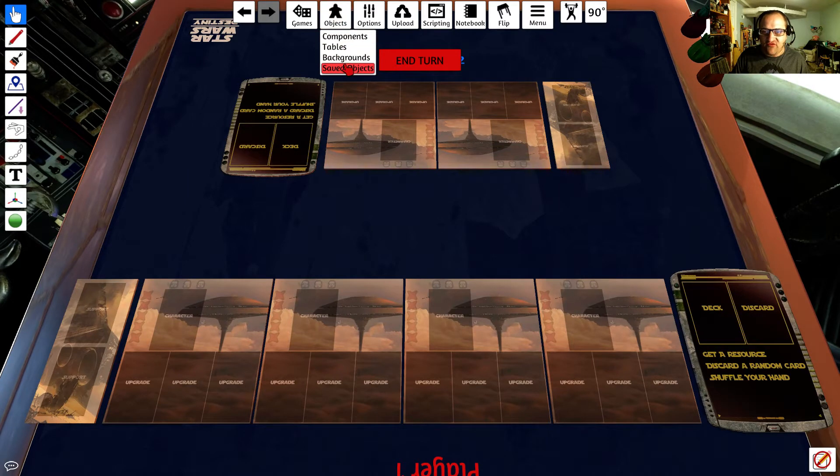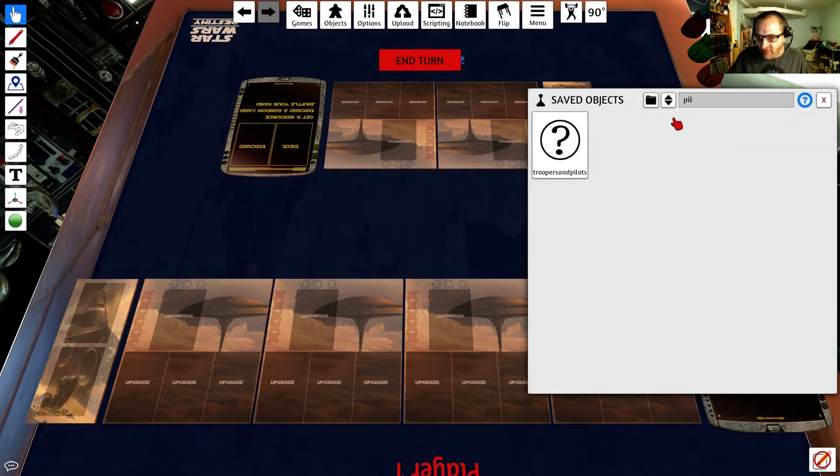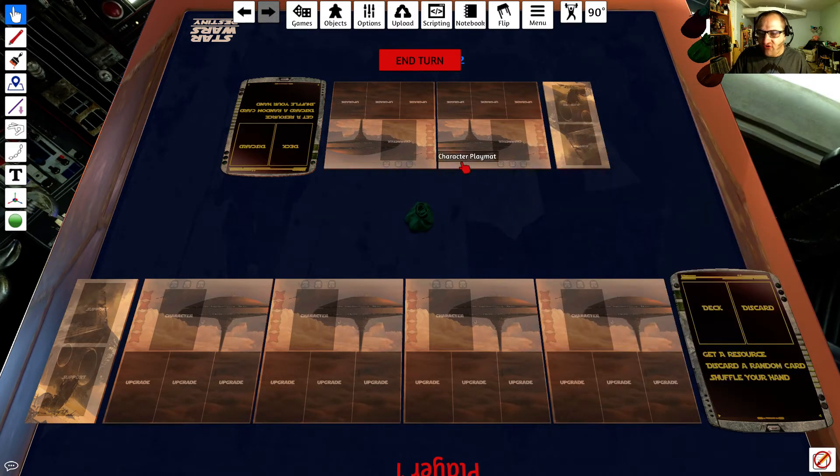I've created a deck using the online deck builder with some Spirit of Rebellion cards, and a lot of people have asked me how to get around this issue where stuff from Spirit of Rebellion is coming in just blank. The cards are all white.